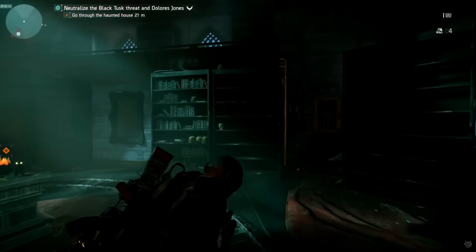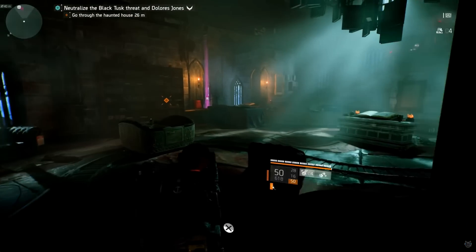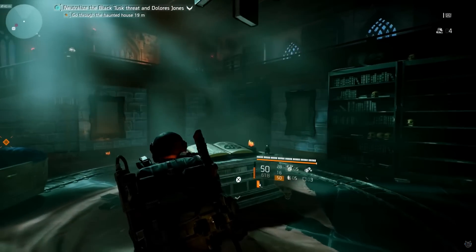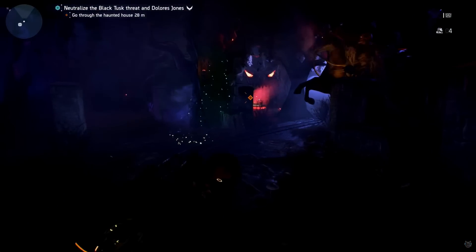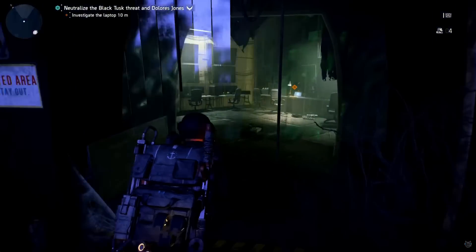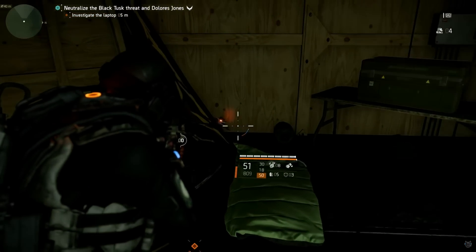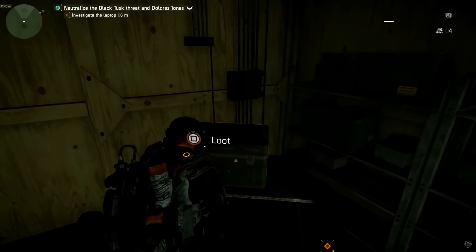Look in there — there's a rat. Shoot it once and the lights go out. That's rat number three. Now we just need the final rat, which is right where we make the boss spawn. Continue on all the way to the computers. Before you activate them, you'll get a message from Aaron Keener — and to the left is the fourth rat. Shoot it.